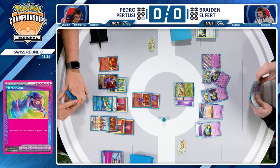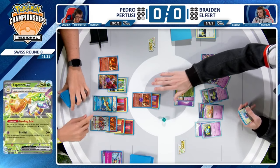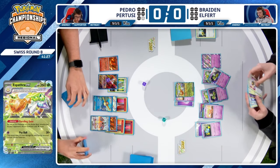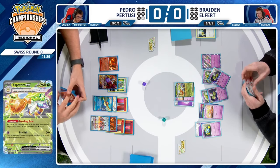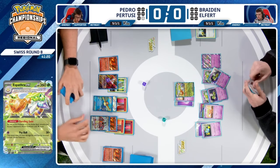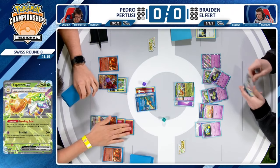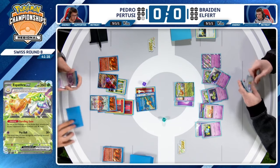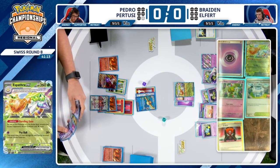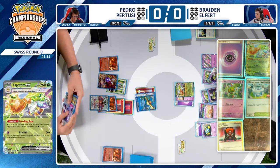Pedro could KO it with a Charizard, but this Espathra EX is going to be a tough obstacle. It's got a lot of HP, it's weak to fire. And while it might seem counterintuitive, Charizard is not a fire type — it's a dark type with that Tera Dark attribute.